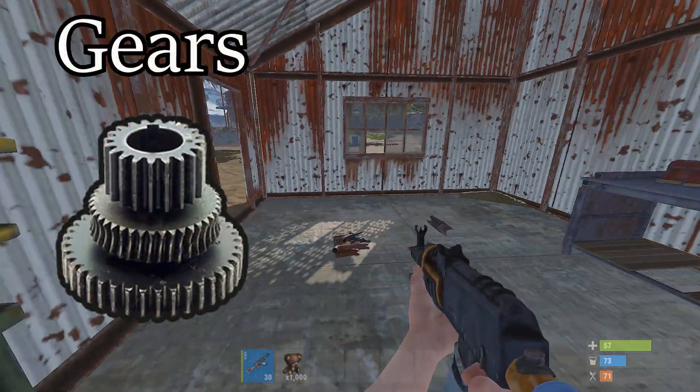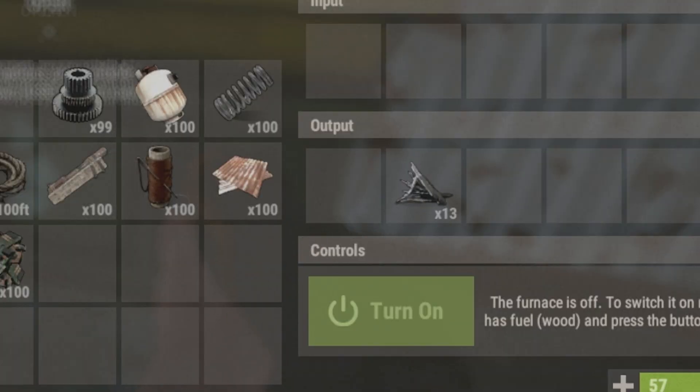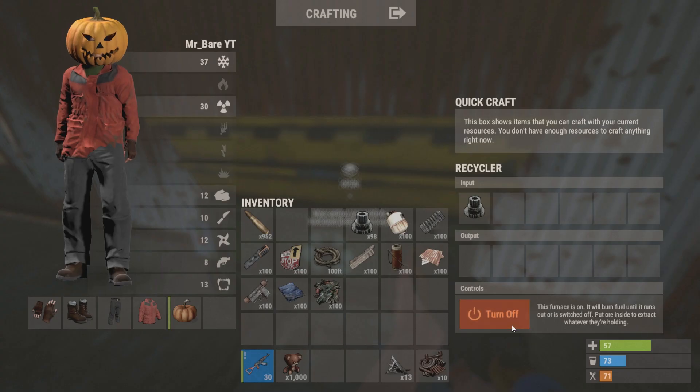Next up, we have gears. From these, you will get ten scrap metal and thirteen metal fragments. They are pretty useless now since ladder hatches are so rare, so scrap away if you don't know how to research that.